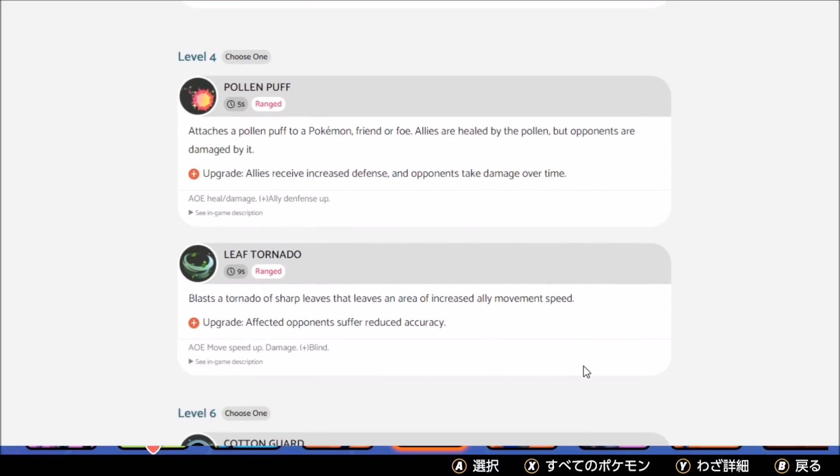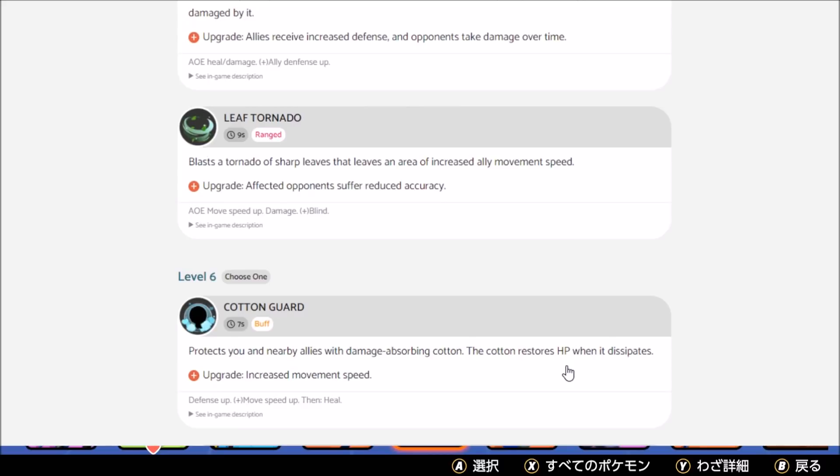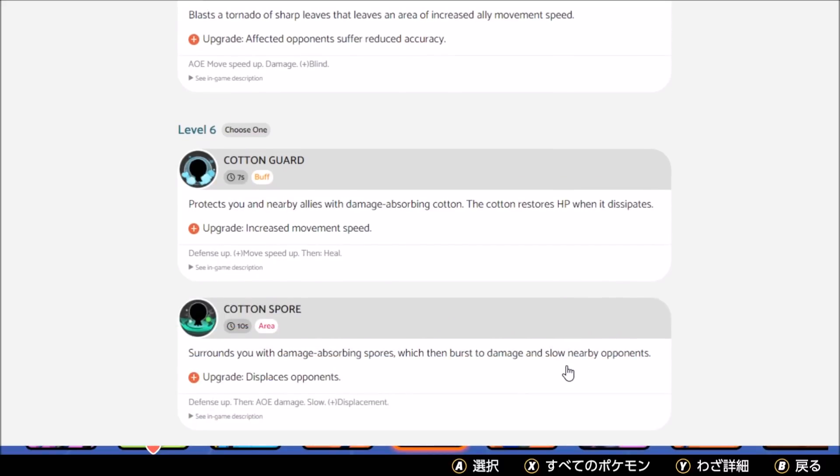But Pollen Puff is where it starts to get weird. It attaches a Pollen Puff to a Pokemon — friend or foe — allies are healed by the pollen, but opponents are damaged by it. It just kind of sticks to them and then things happen. Allies increase defense and opponents take damage over time. I don't really know if people use Leaf Tornado on it — I think you're just hyper-supporting.